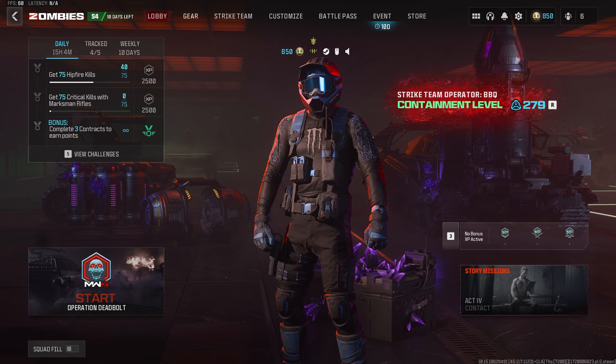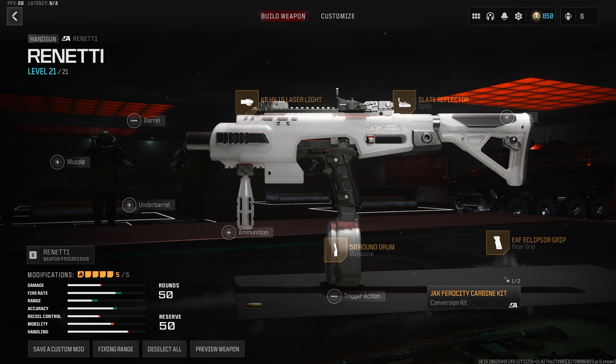The build we're using for the Rennetti is as follows. We're using the Jack Ferocity Carbine Conversion Kit, which basically turns this bad boy into an SMG. The EXF Eclipser Grip for increased strafe speed, sprint to fire speed, and ADS speed. The KR-HX-15 Laser Light for the fastest possible sprint to fire speed and ADS speed. The Solite Reflector Optic, and last but not least, the 50 round drum mag.